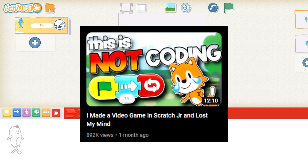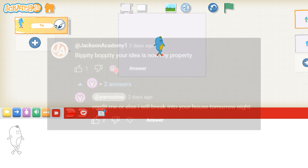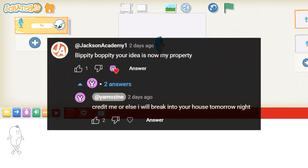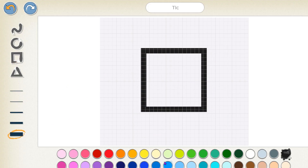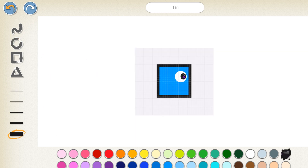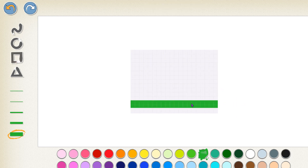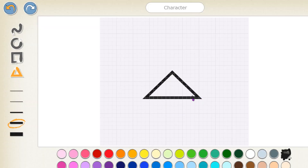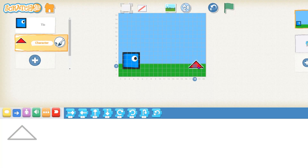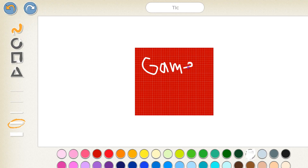And yes, I'm completely copying Jackson Academy — he made a video game in Scratch Jr. and lost his mind. The game is, you know, if he can copy me... I'm out.